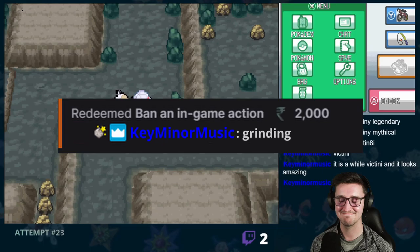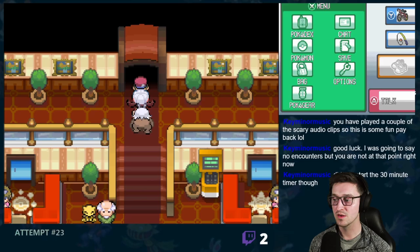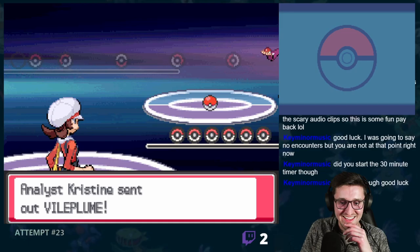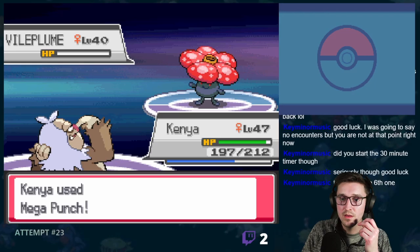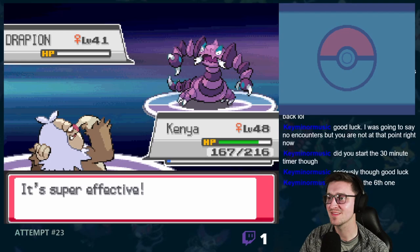Up until this point, we had really not done a whole lot of grinding, mostly due to the fact that I was on run 23 and wanted to get through this as quick as possible. I figured this would be the perfect time to grind up some levels before taking on the Elite Four. Back to Victory Road, back to some grinding sessions. But then one of my subscribers banned the in-game action of grinding. So after all that, here's my team going into the Elite Four battles. Despite the obvious lack of levels, the team does not look all that bad. Let's just see how this goes.